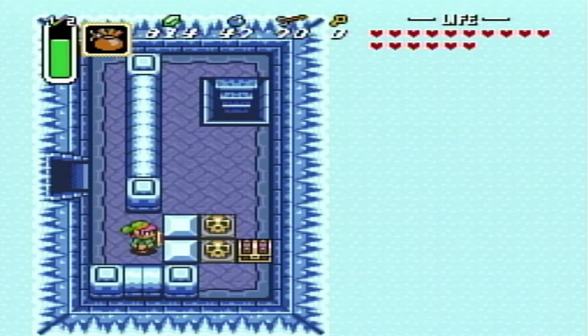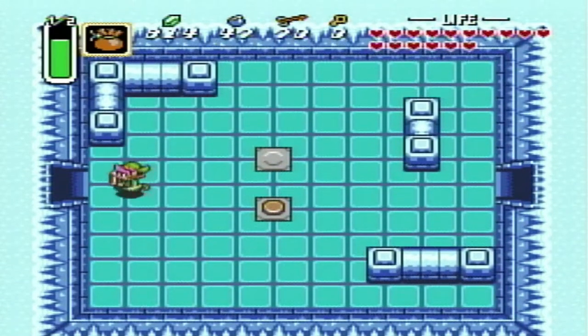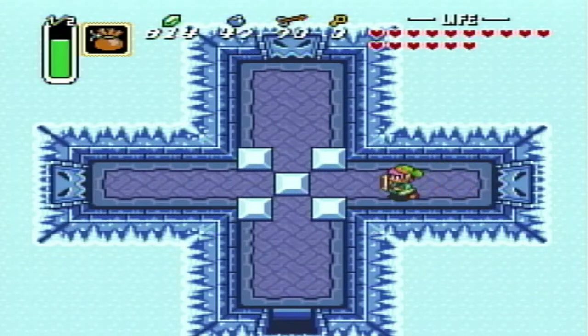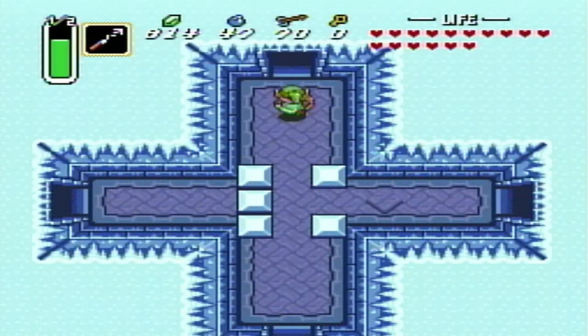I just want to double check - yeah, we can't go this way because of these blocks and the skulls. That chest is actually really important because - wink wink nudge nudge - it's kind of the big key. Yeah, that's the big key. We're going to need that. Getting to it is going to take a little bit. We're going to have to continue climbing down, then go around and then back up to get to it.